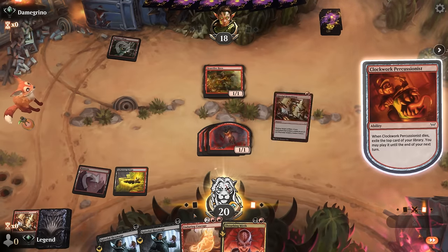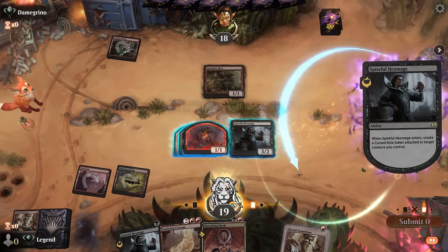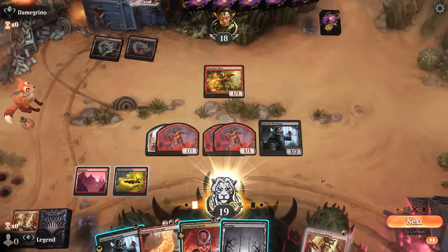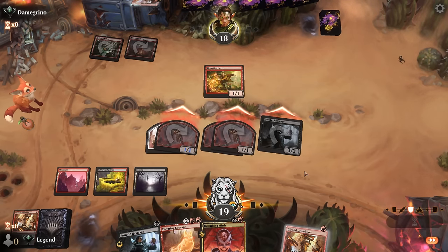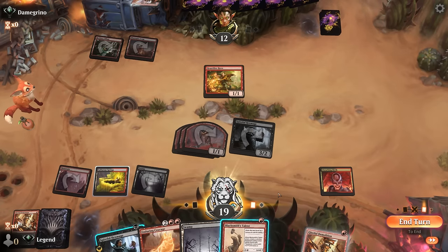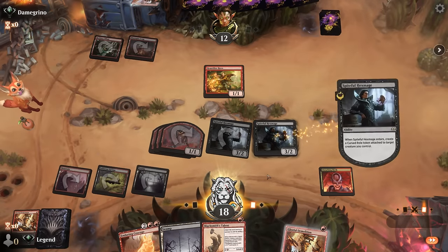Another Gleeful Demolition is most likely going to go to waste since we don't have other artifacts. Opponent plotting a Slickshot, so we can keep attacking for now. Disturbing Mirth — even if we draw into an artifact, we still wouldn't be able to Demolition in time. So we can start by attacking and then Disturbing Mirth, probably sacking a roll token. Hexmage can put a roll on a 1-1 once again. Found a Talent — would have been a nice enabler for Demolition. If we have that as a leftover after we play Enduring Courage, we can do some significant damage.